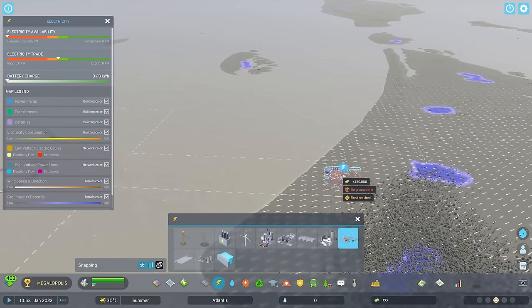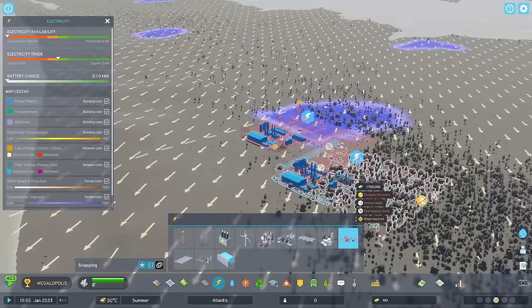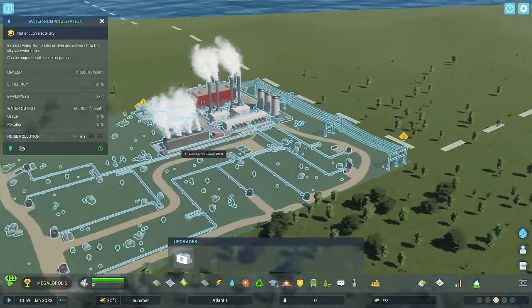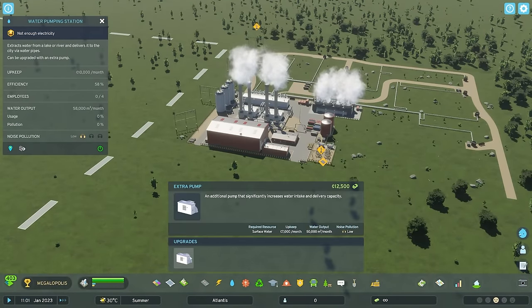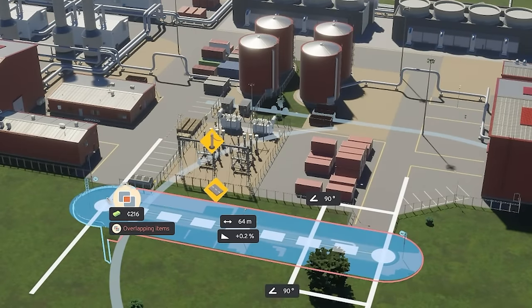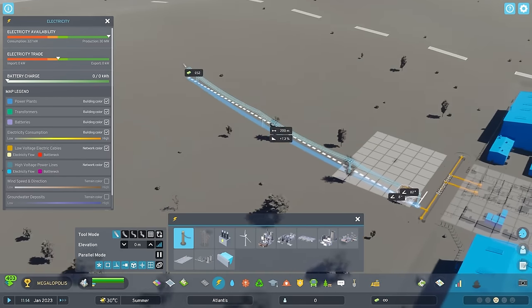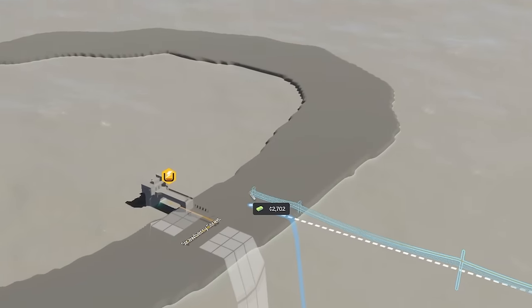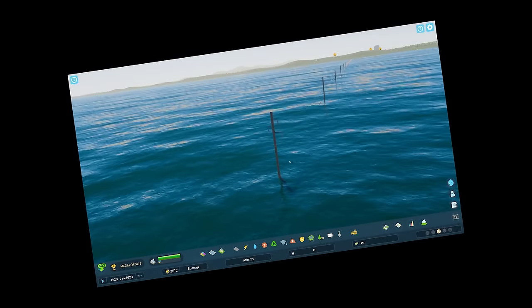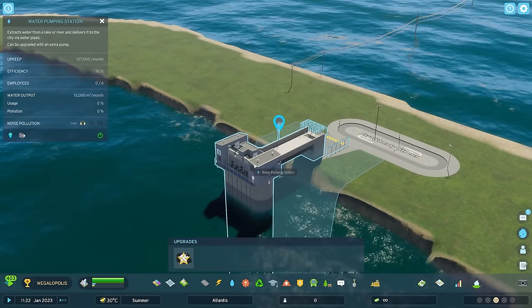Maybe I can get a geothermal plant down - it's got to go in groundwater, so up there will be fine. And because this is geothermal, this should always produce electricity - I don't need to bring it fuel like coal or anything. Now we just got to road this up. Can I use electric power cables to take the power across the sea? Oh yeah, we can! I did not think that would work, but we've got wooden pylons across the sea. That now means this is up and running.